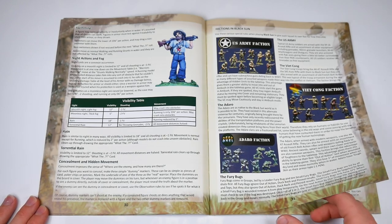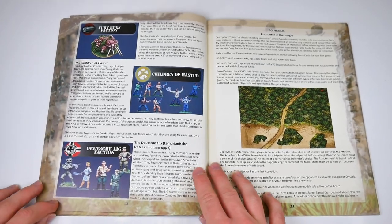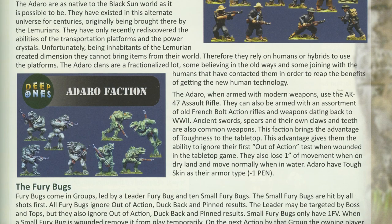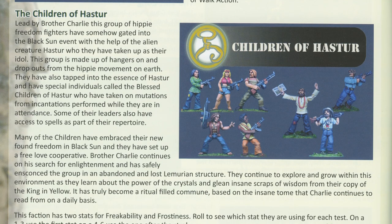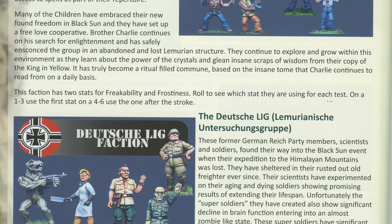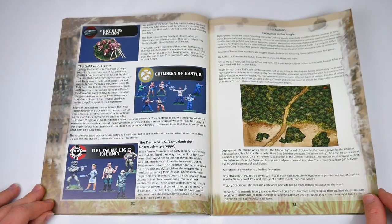Next it's factions. There's the standard US Army and Viet Cong factions you'd expect, then the weird enters. Adaro — lizard-y fishmen with guns; Fury Bugs — swarming hordes of teeth, chitin and fangs; Children of Hastur — hippie freedom fighters; and Deutsch L.I.G. — former Third Reich members and scientists — round out the roster.